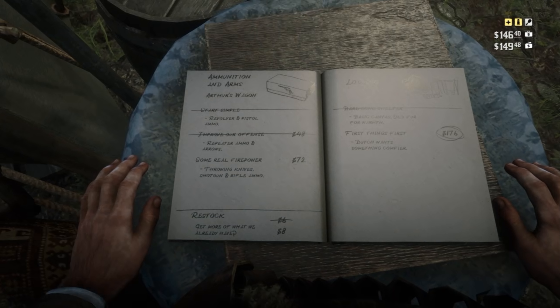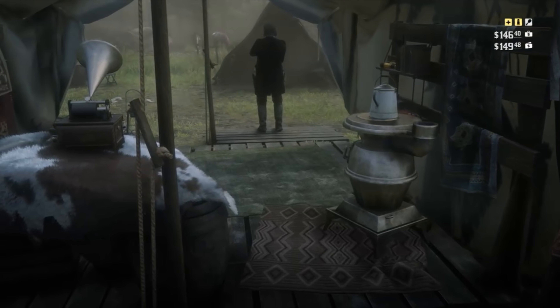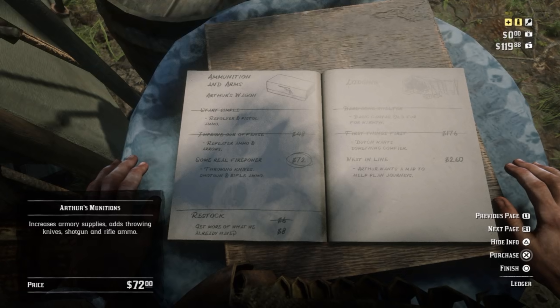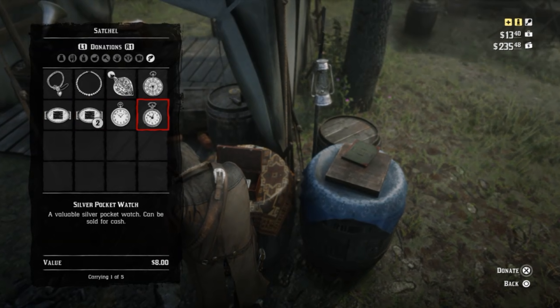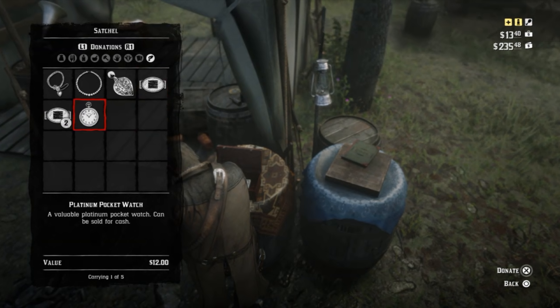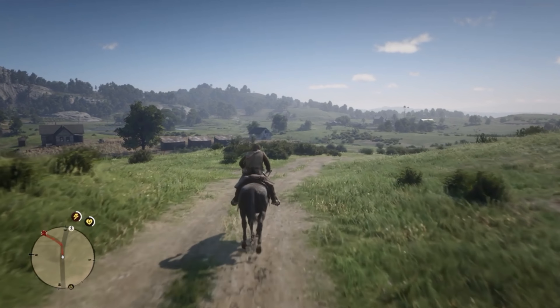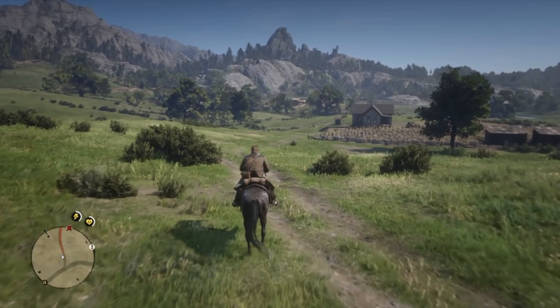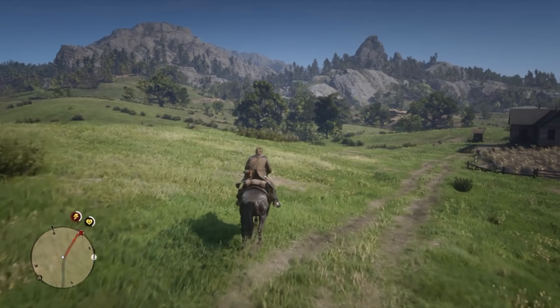Then there's the Lodgings, referring to the basic aesthetic and comfort of the camp. Upgrading this will improve morale and make the camp look a little cooler, though it is a tad pricey. The first upgrade, First Things First, costs $176 and improves Dutch's Tent. The second, Next In Line, costs $260 and adds a map and a fast travel wagon option at Arthur's Tent, as well as some stuff for your horse. The last upgrade, For Everyone, costs $240 and improves the rest of the tents in camp. Lodging upgrades have no restocking costs and are a morale-boosting deal, which boosts how much others in the camp contribute to the kitty.